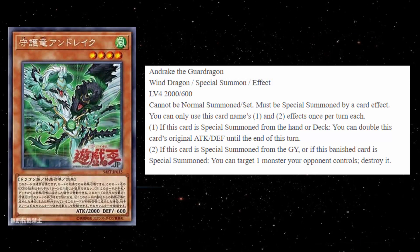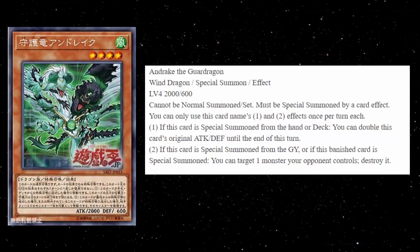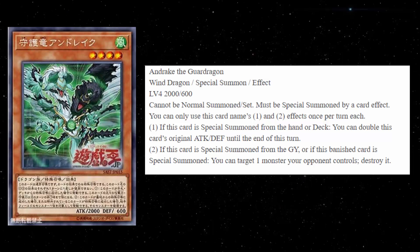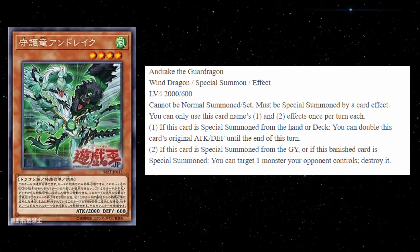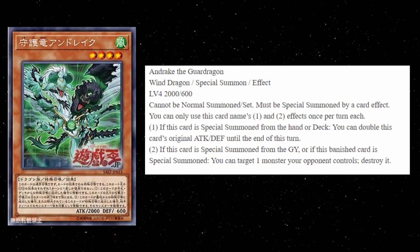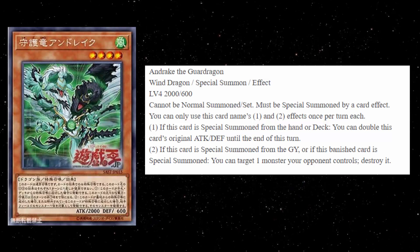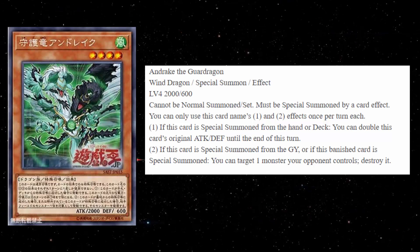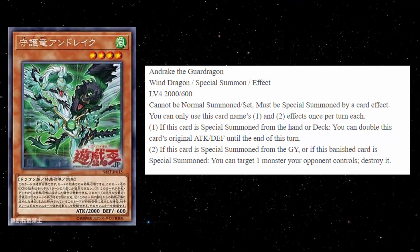Next we have a very powerful level four monster — Andrake the Guard Dragon. It's a Wind Dragon, level 4, 2000 attack, 600 defense. Cannot be normal summoned or set; must be special summoned by a card effect. Both effects are hard once per turns but you can use them both in the same turn. The summoning condition is pretty identical to Felis — basically you've got to summon this off an effect like Monster Reborn, Call of the Haunted, or Reasoning. First effect: if this card is special summoned from the hand or deck, you can double this card's original attack and defense until the end of this turn. That's potentially a 4,000 attacker from a level four monster — best case scenario you activate Reasoning and out comes this guy with 4000 attack. All the monsters have different levels, so running Reasoning makes sense.